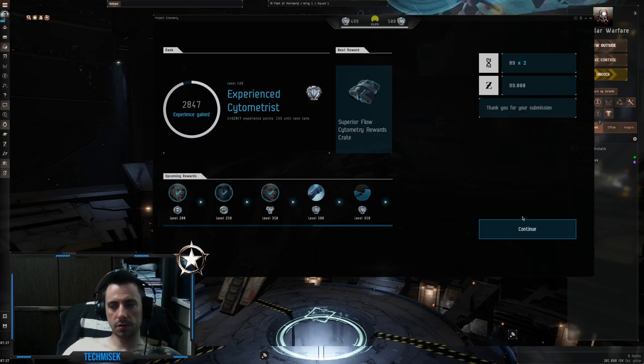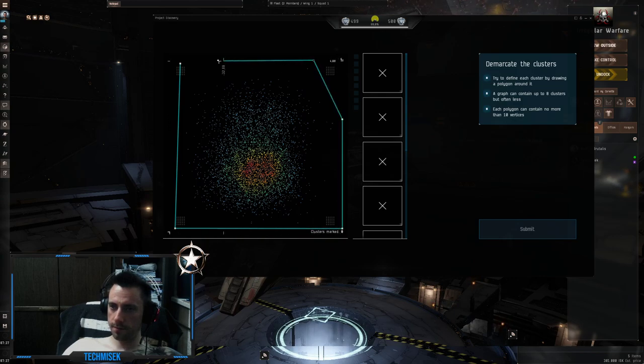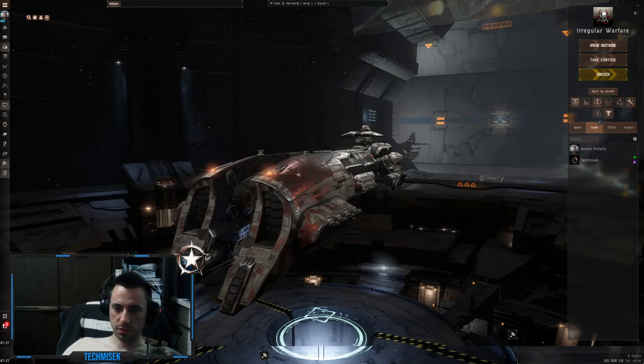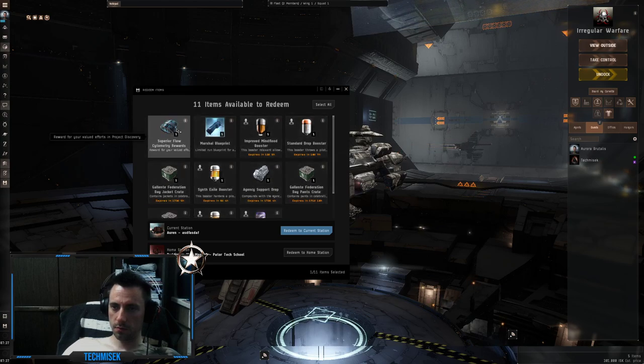Okay let's submit, guys — are you ready? Let's do it together. Go! And we are done — level 500! You have unlocked this cool Marshall blueprint. Let's check it out.